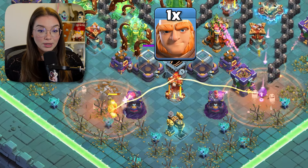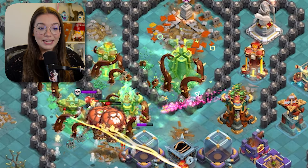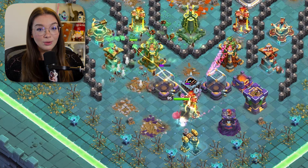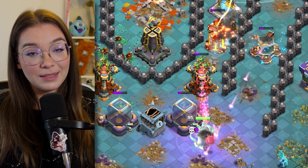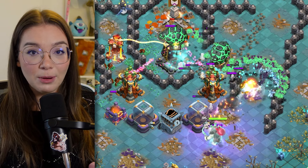Next, deploy the king on the 60 o'clock defenses to take advantage of the monolith being locked in place. He will be able to take down the multi-inferno, and also later on do some heavy damage with his spiky ball. Keep an eye on him and either use his ability when he's on about half health or when the lava loons approach the multi-archer towers.